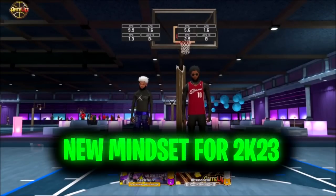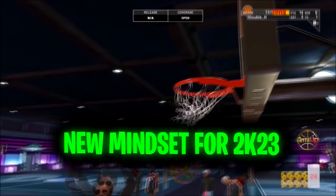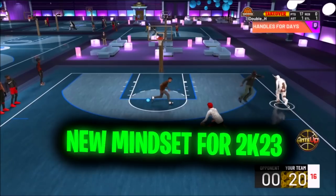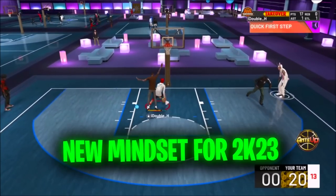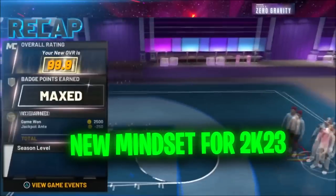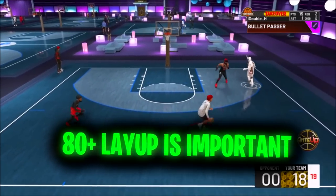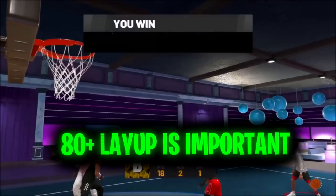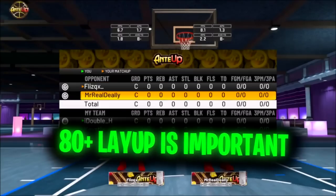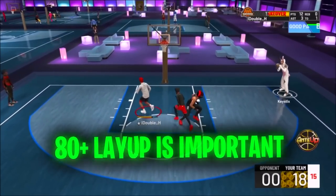He said the hardest mindset shift for 2K23 is that you need to ditch the 2K22 mindset. A lot of things that were good or important in 2K22 are the exact opposite in 2K23. He said the hardest thing people will have to understand is that strength is very important and speed is not as important — he's gone as far as to say strength could be more important than speed. He also said layup packages are going to be very good this year. If you don't have at least an 80 layup package for the long athlete, your layups are going to be very bad — they'll get swatted, have horrible slow animations, and be very blockable.